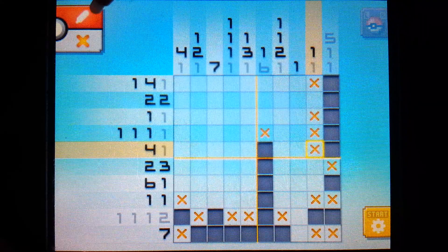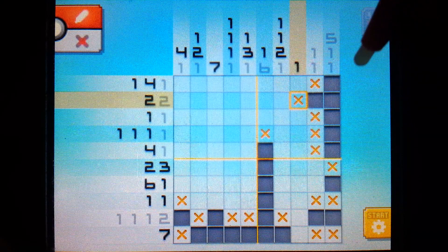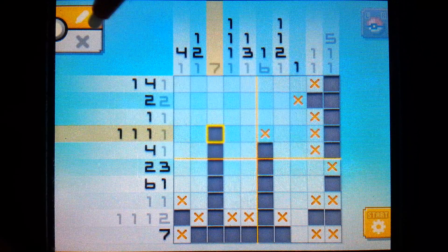We do see a number two, which means we're going to fill in a second pixel here and block that off with an X. Continuing on, we do see a big number seven - look for your big numbers, try to solve them first because they fill in the most squares. Since the seven starts at the bottom, we're going to move it all the way up seven pixels and put the rest as X's.